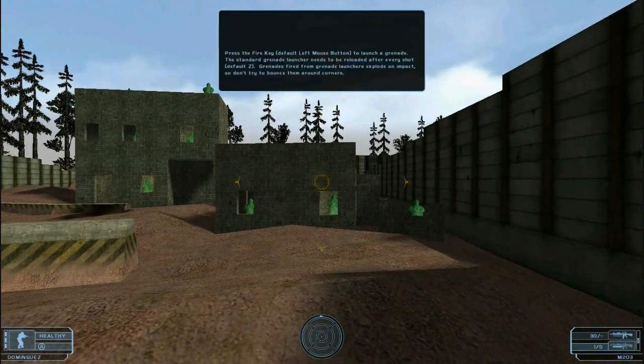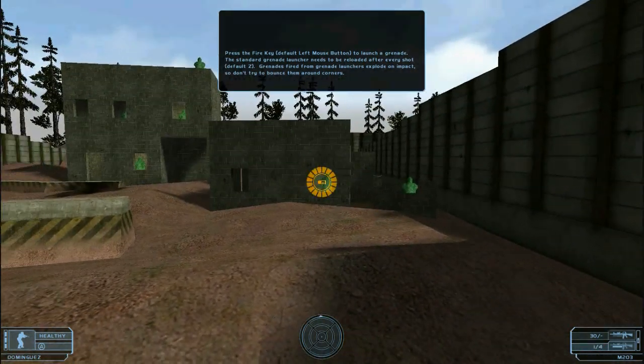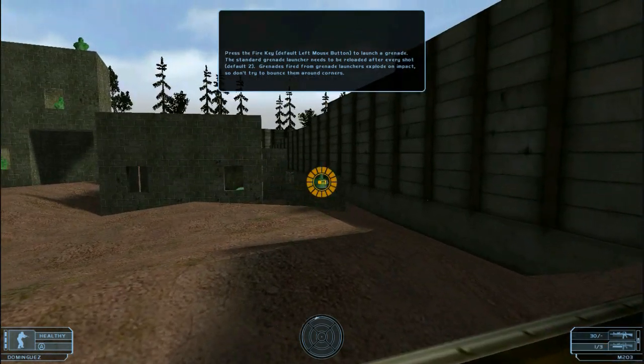Press the fire key to launch a grenade from the grenade launcher. The standard grenade launcher needs to be reloaded after every shot. Grenades fired from grenade launchers explode on impact, so don't try to bounce them around corners.